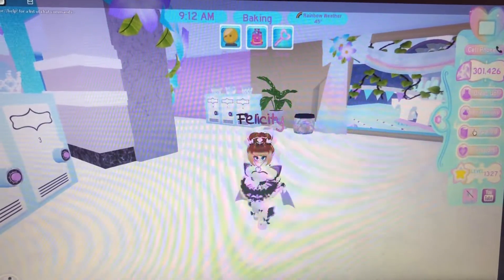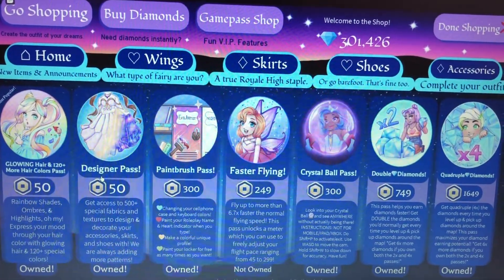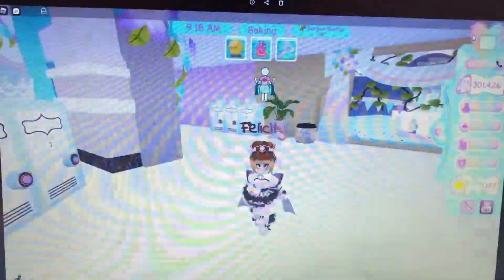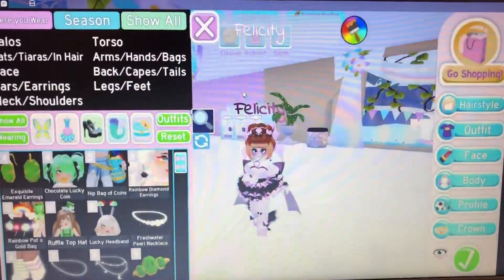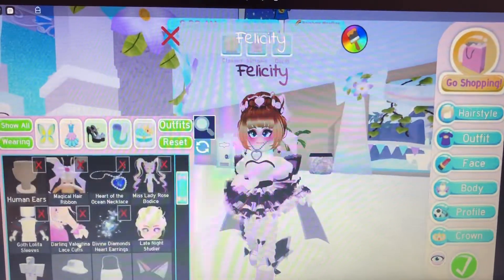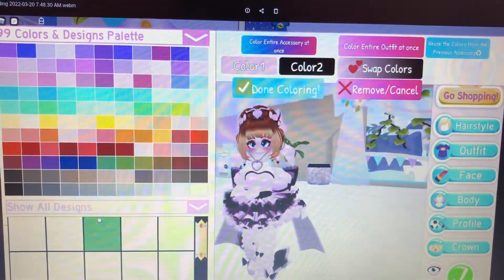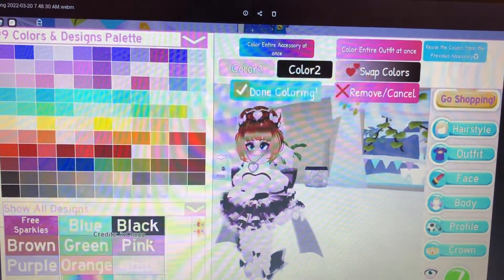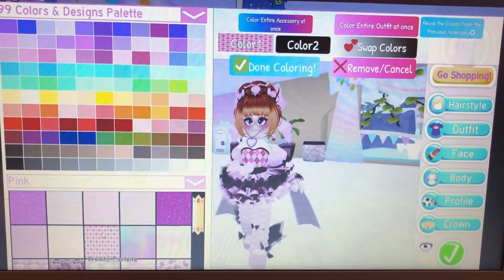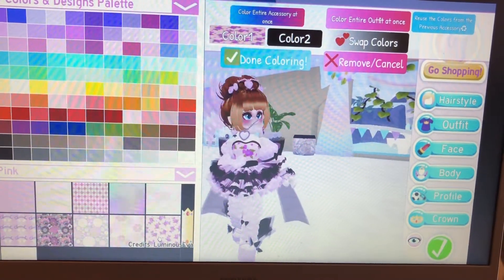There's a game pass in Royal High called the designer pass, which gives you access to over 500 special fabrics that you can use on skirts, accessories, and heels. I own this fabric pass and it is a really nice pass to have, because you can have rainbow stuff, teddy bears, fish, fruit, and other things on your outfit. There are a lot of options.